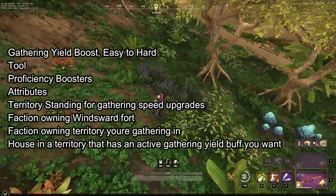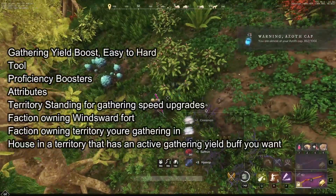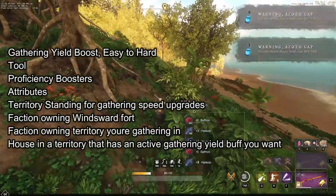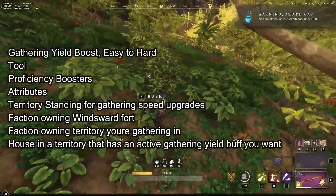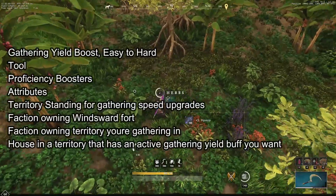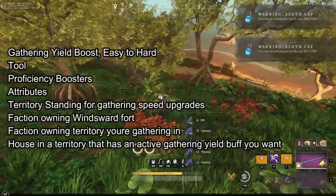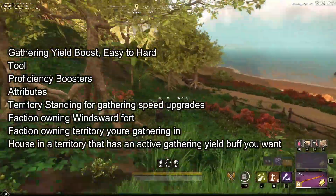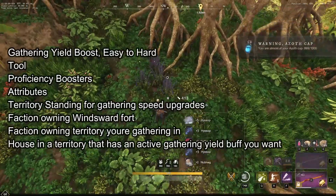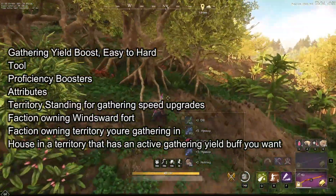The medium-difficulty buffs include leveling territory standing, which can be done by buying food ingredients and making mass amounts of food, or farming corrupt portals when they are active. Your faction owning Windsward fort for that 10% extra global yield is easy if there aren't many players online — you can solo-cap a fort yourself. The hardest is your faction owning the territory you're gathering in, because companies use exploits to reset influence so you can't declare war. Also very hard is having a house in a territory with an active buff you want, since territory owners tend to pick increased gear score buffs instead.